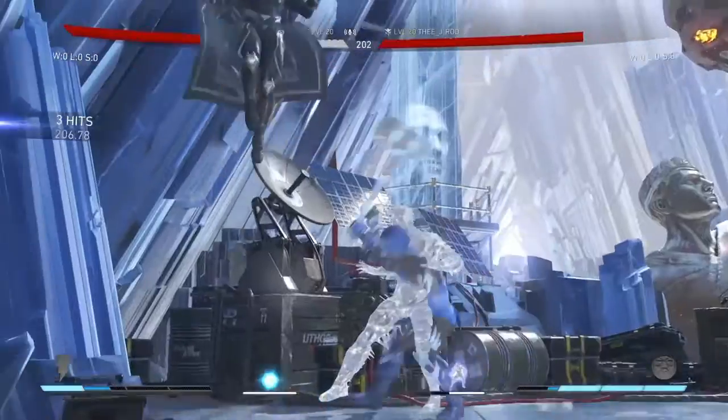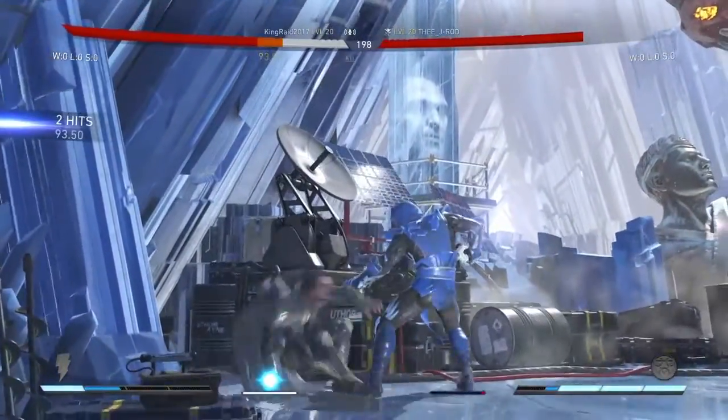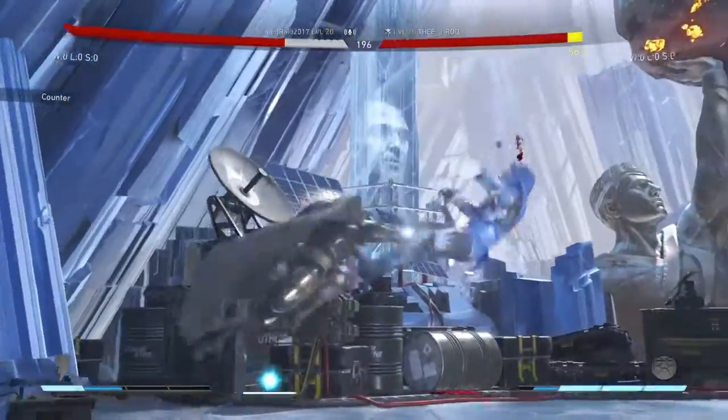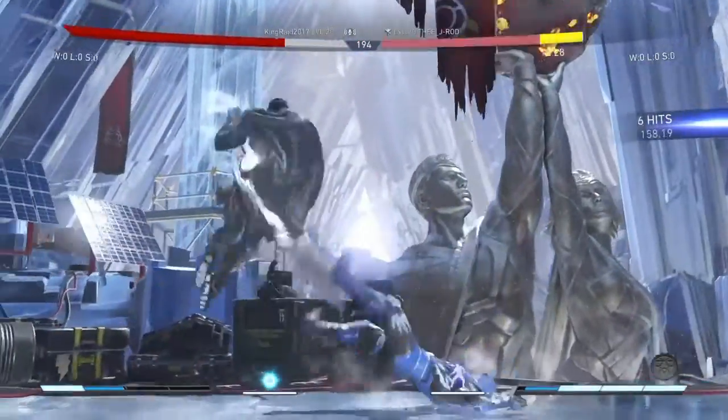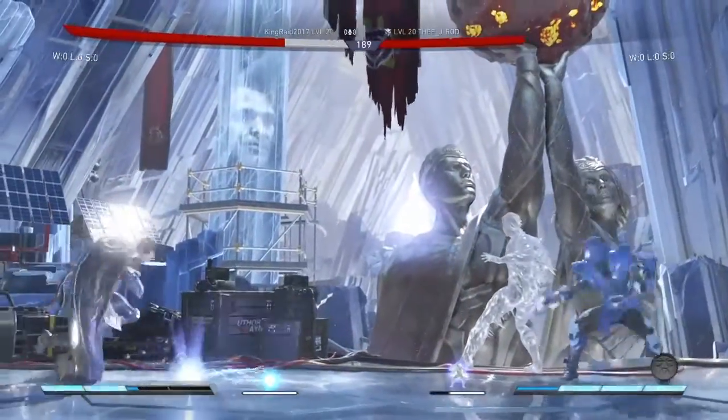I've got him cornered right here — definitely where I want him to be. Got him with the clone right there. Dropped the combo though, never a good thing. He got me with the down-2. That's something I really noticed in this game — Black Adam's down-2 is really, really good. Like surprisingly good.